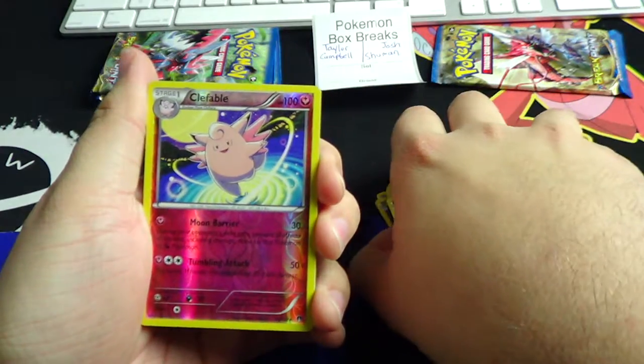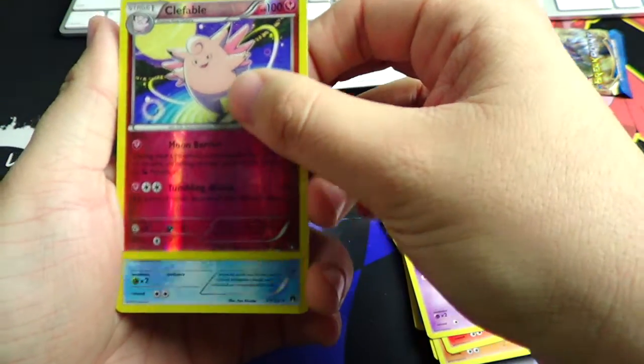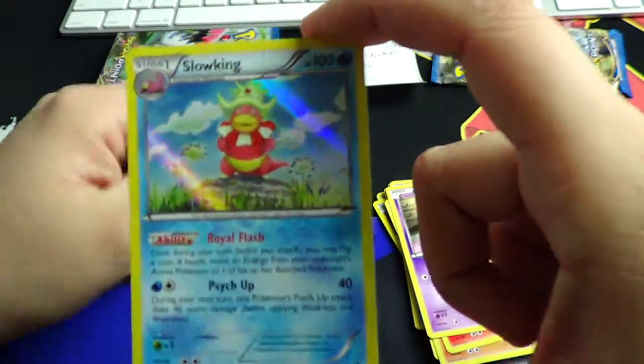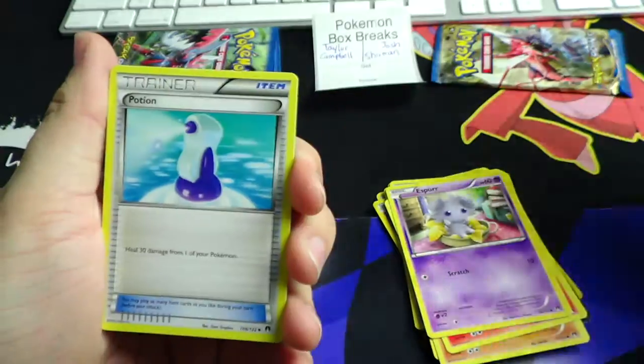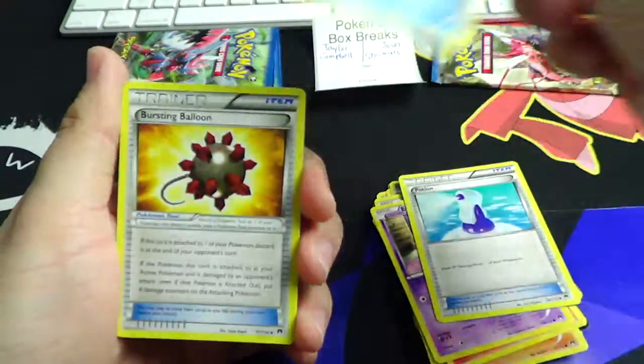We have a reverse Clefable, which is a rare, so we'll put that aside for the tiebreaker just in case. And we've got a hollow Slowking, which is another point. Remember, all regular hollows are one point. So Josh has got two points already and he's got one reverse rare set aside just in case we need it for the tiebreaker.